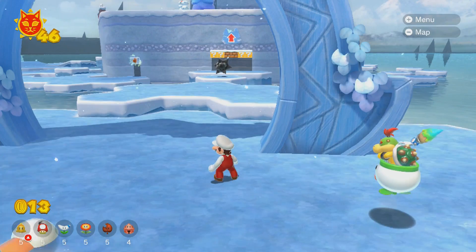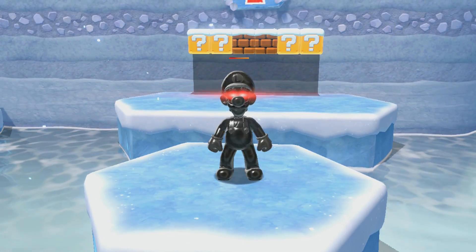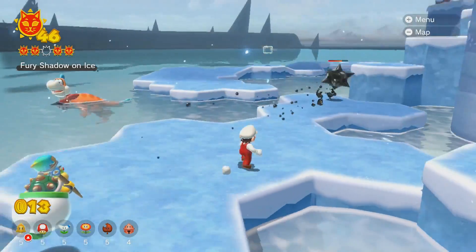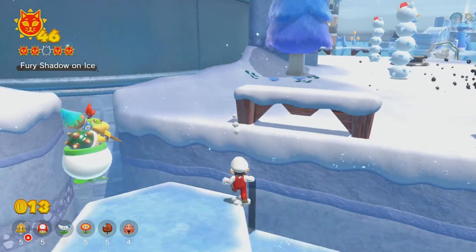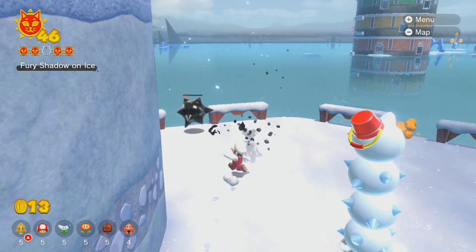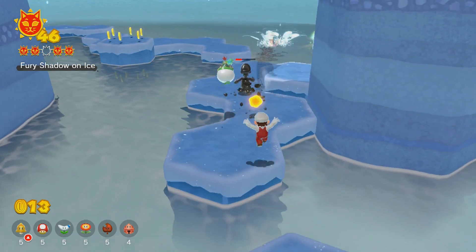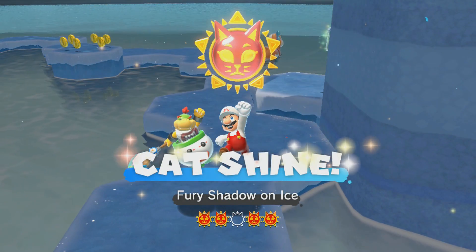It looks like we have another Shadow Luigi — Fury, Shadow, and Ice. I guess return to this guy, I haven't seen him in a while. Can I snipe him? Oh yeah, we can. Fire Mario is the best for this job — I do have a projectile. Bowser Jr. sniped him! Let's go Bowser Jr. Did you know I'm the sniper? Let me get him. We got him — sniped him right there. That was pretty nice, if I do say so myself.